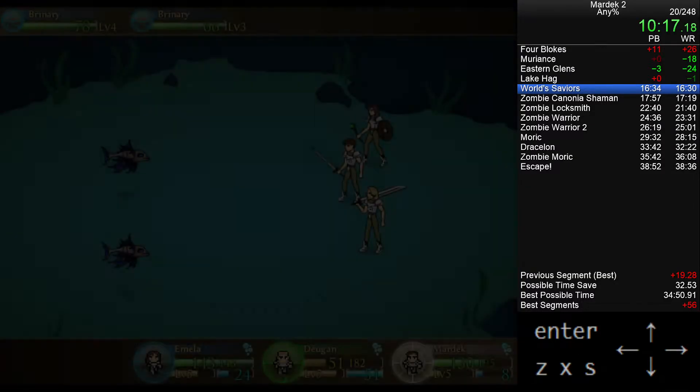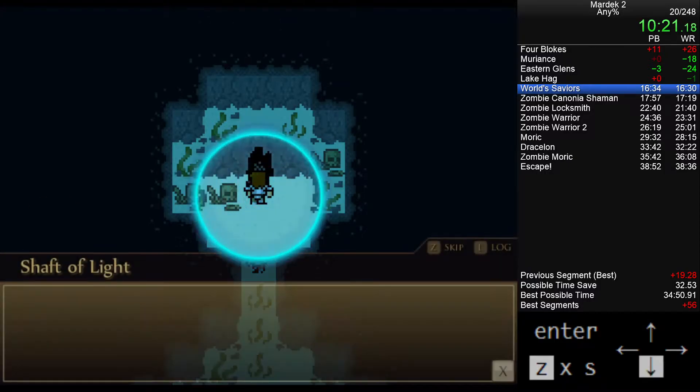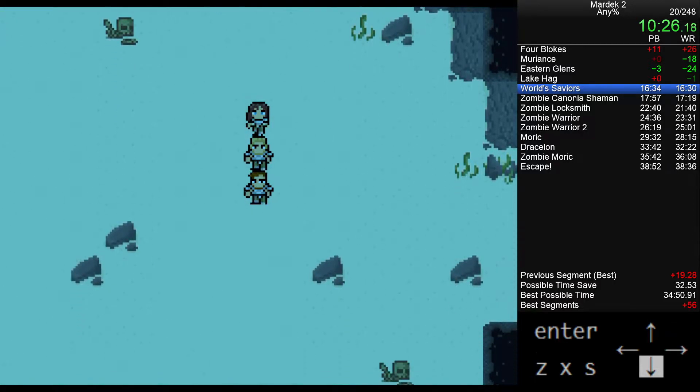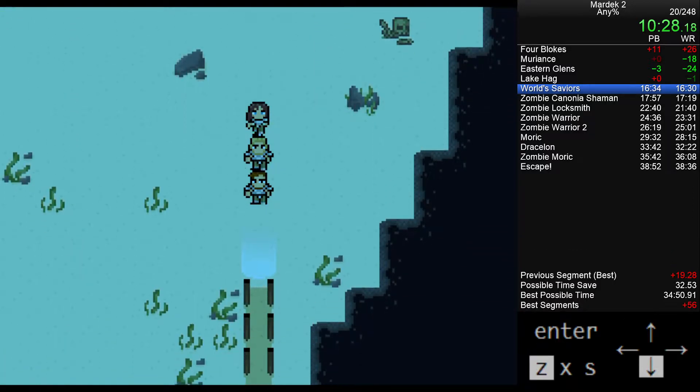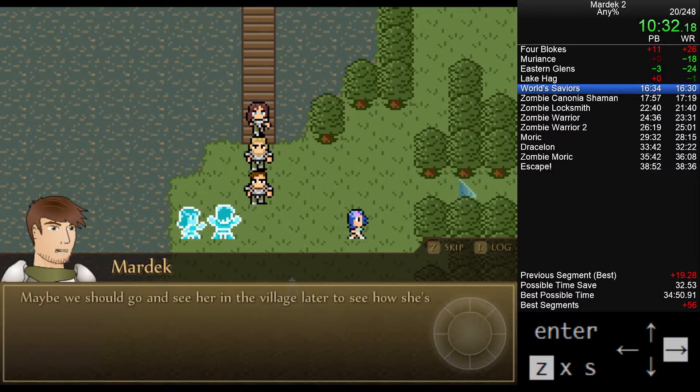This was our side quest — we went downstairs into the ocean to fight Lake Hag because Eloine said her parents got turned to ice and maybe this would help. Spoiler: it doesn't. We come back up and say we killed Lake Hag, and sorry your parents are still dead. She just runs off crying.